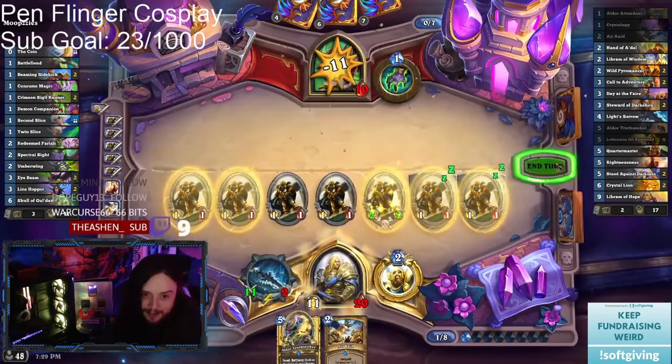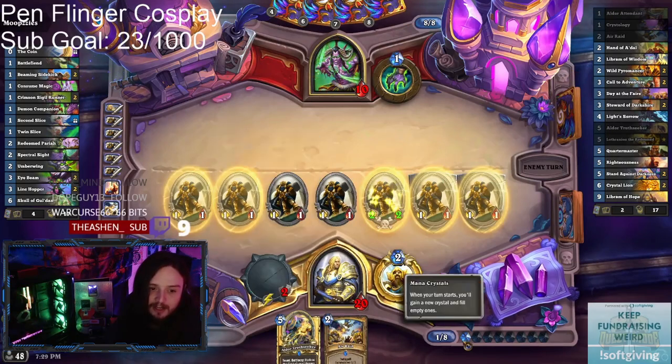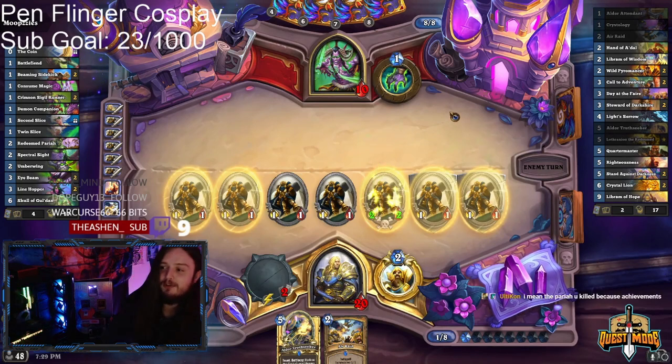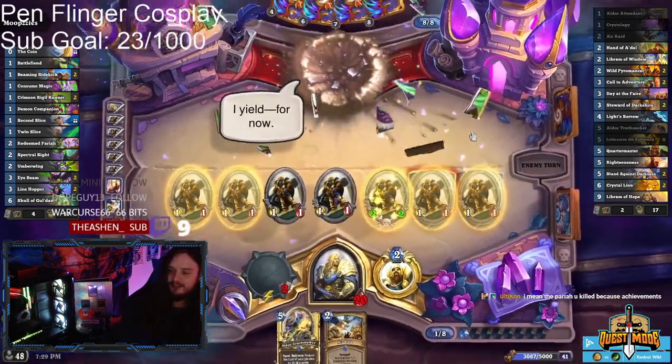Massive weapon damage with Paladin — Kingsbane, eat your heart out. This is 11 attack on turn 8! 11 attack on turn 8. When you draw the cards in just the right order, it works beautifully.